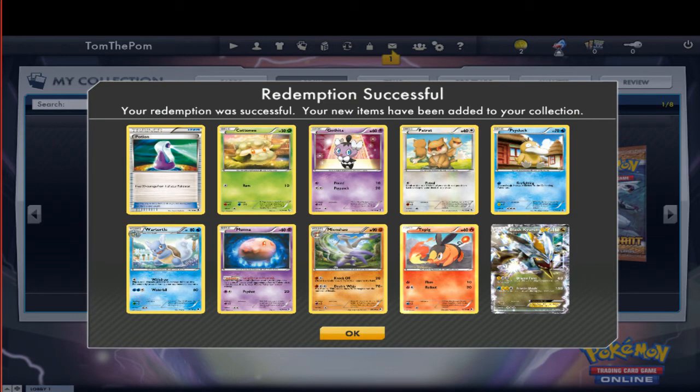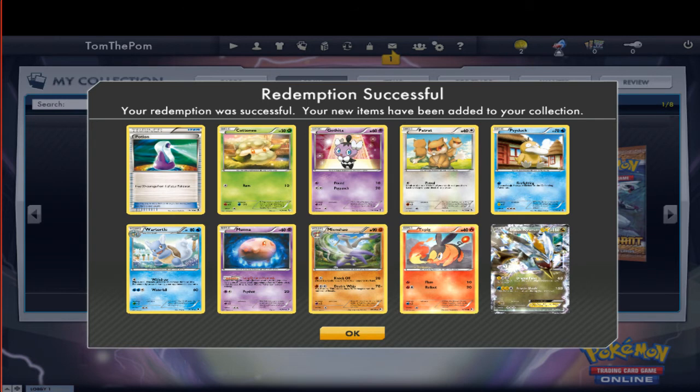First packet. Well, that's a good start, I guess. Oh my god. Awesome. I want that. You have to trade that. No, I'm kidding. Black Kyurem EX. Awesome.